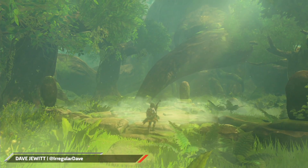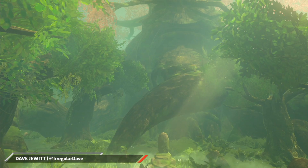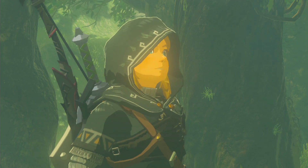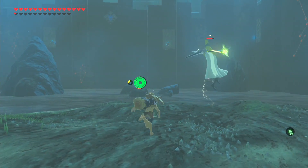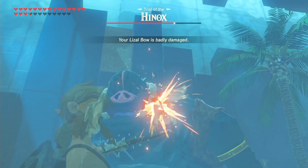So a giant sentient tree tells you that you're not ready for the true power of the Master Sword, that you're a little weakling, a weak link. So what are you gonna do? You're gonna step up and smash the 45 floors of the Master Sword Trials like the hero you are, and these hints are going to help you do it.